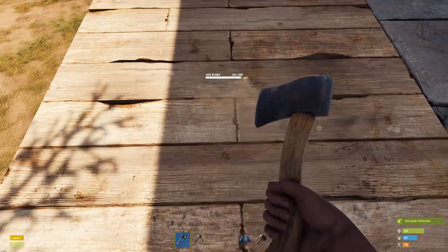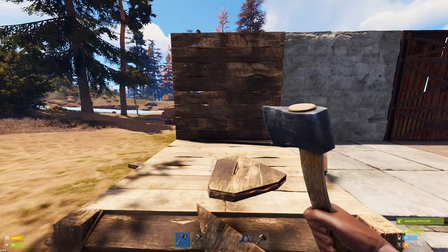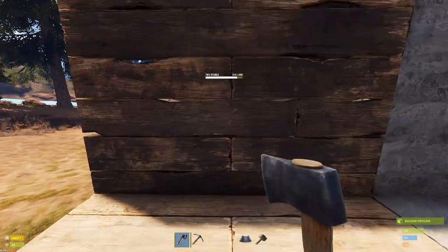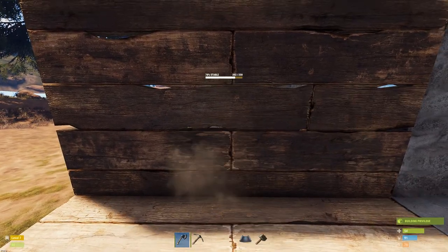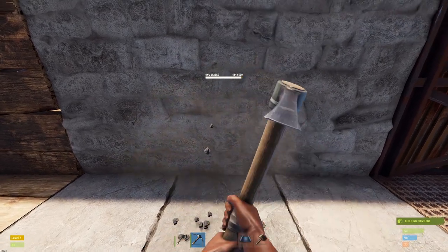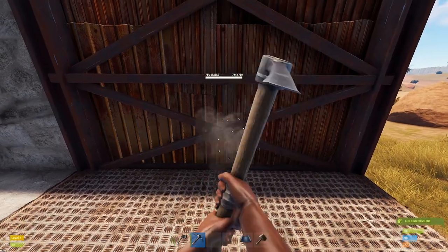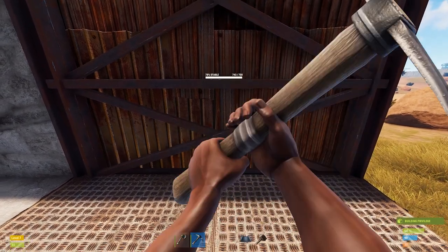The top of the foundation is a soft side and the bottom of the floors are also the soft side. Just to show you what it's like to tool raid: wood gets taken down extremely fast — takes two hatchets. Stone's a bit harder at about one HP per hit, seven pickaxes. Metal is still doable at about one HP per two hits, it just takes a hell of a lot longer.